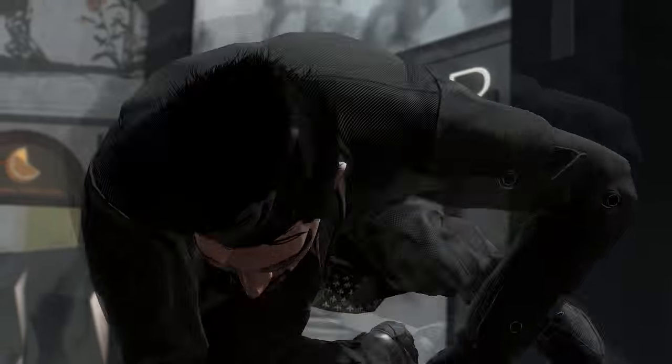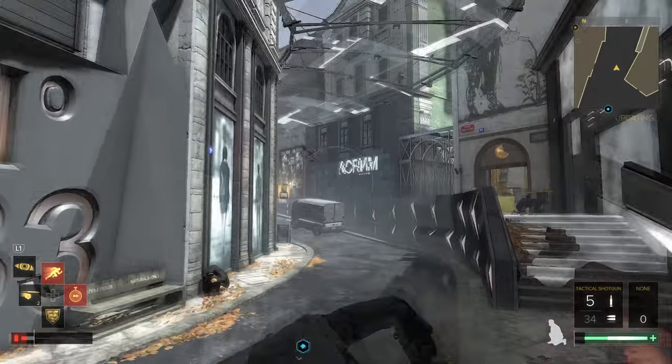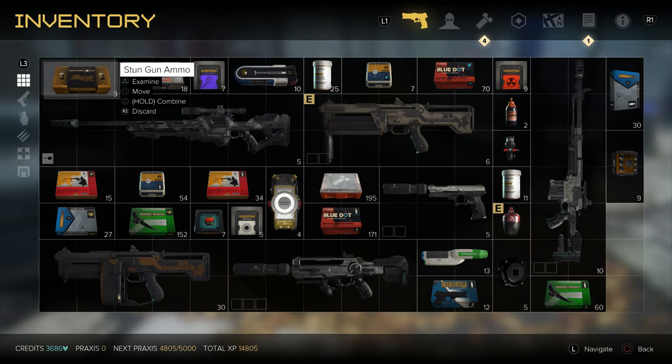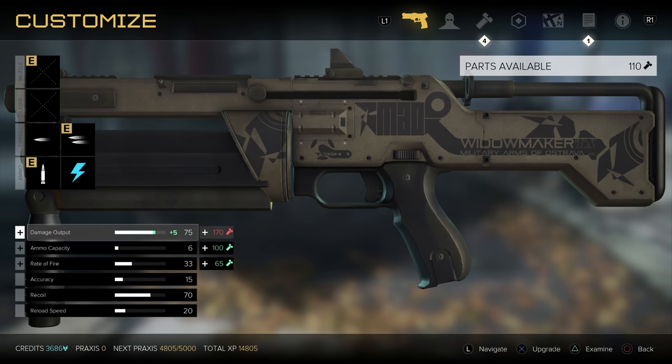That said, maybe you don't want to mess with the police too much, and because I don't expect you to run around killing cops to get your ammo, we're also going to be using a combat rifle. You'll then want to have the 10mm pistol, a battle rifle, and a sniper rifle.